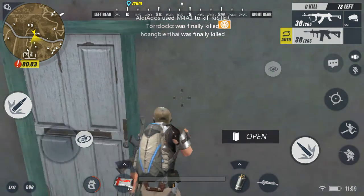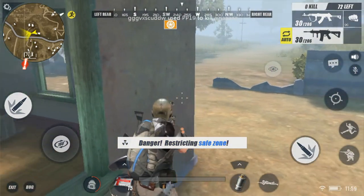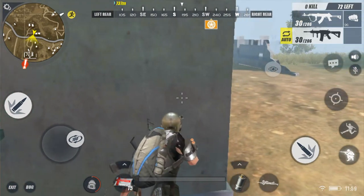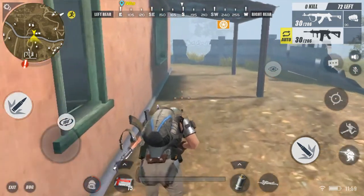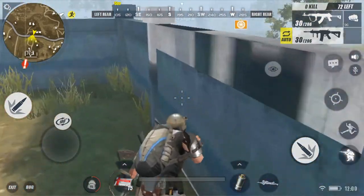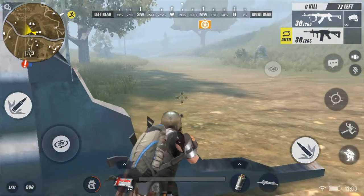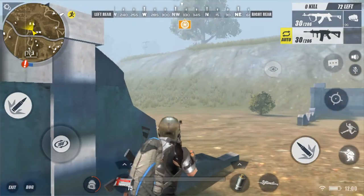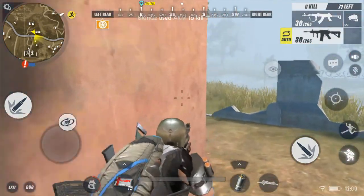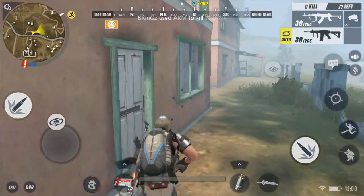I can hear someone driving a vehicle. Do you see that indicator in the compass? Whenever a sound is heard, it shows where it's coming from. Let's see if we can take down this person. There he is — he went up the hill. I can't really catch up to that guy since I'm just running. Back to looting, I guess.